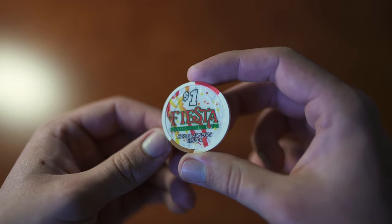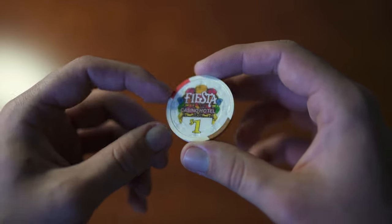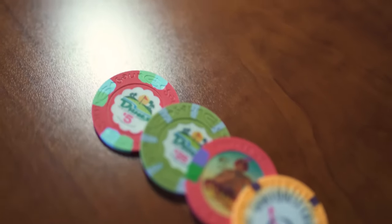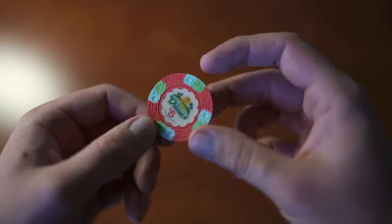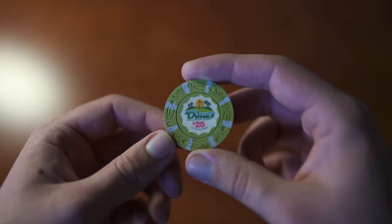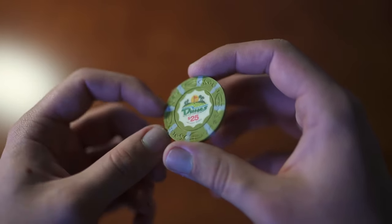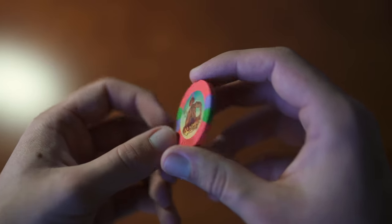Here's a current Fiesta chip — picked this one up because the colors on it are really nice and it's in really good condition. And here's a Dunes $5 — this one is uncirculated, so it never got used.